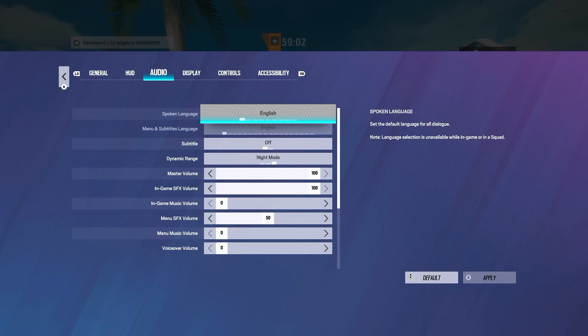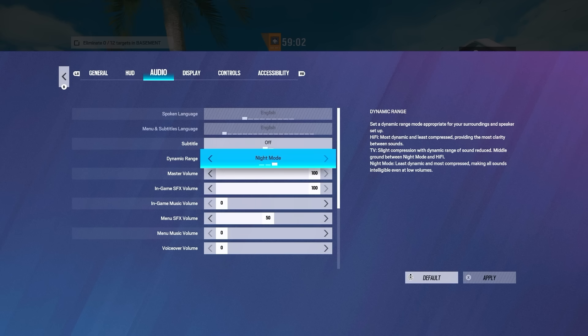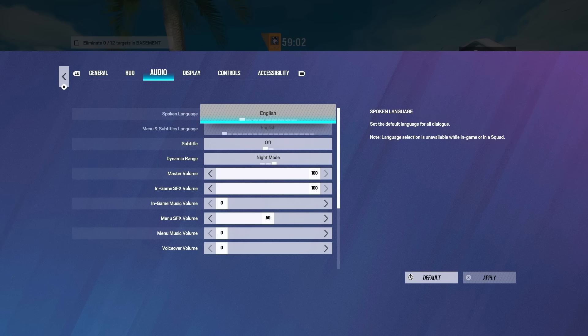Besides that I have everything just default. For audio, they did change how this tab looks — there's more options now. There's in-game SFX, like sound effects, and then menu sound effects. I turned mine down to 50 on that. They also added in-game music, so I have both those to zero. I have the voice over to zero as well. Dynamic range is the most important thing here — you want that on night mode. With night mode you can hear footsteps from farther away. That's how I always hear where anybody's coming through the map. I use earbuds actually — they're called HyperX Clouds, not the headset but the earbuds. They are really good. I would recommend them if you're an earbuds kind of person.